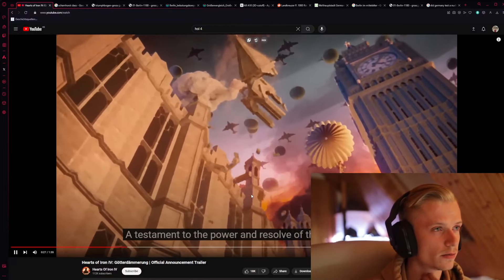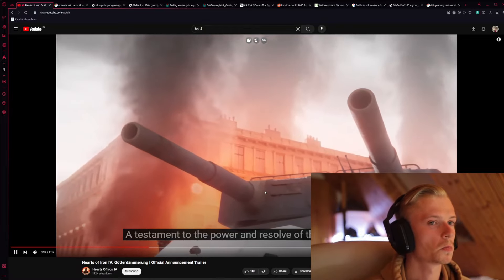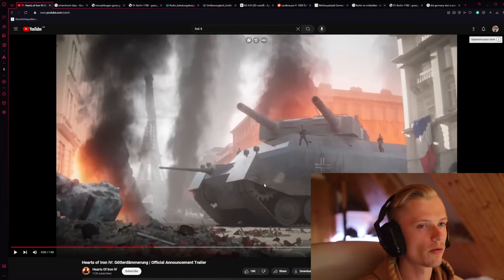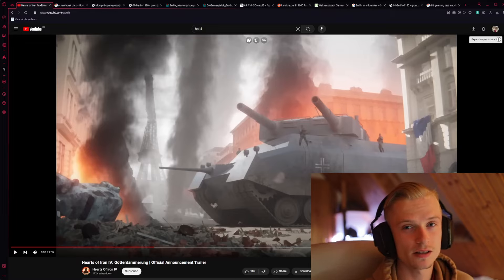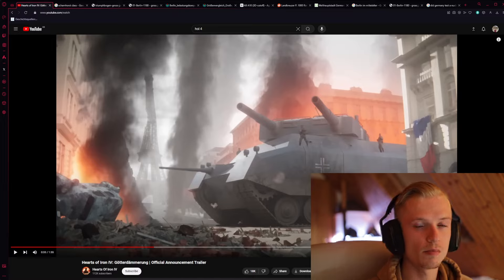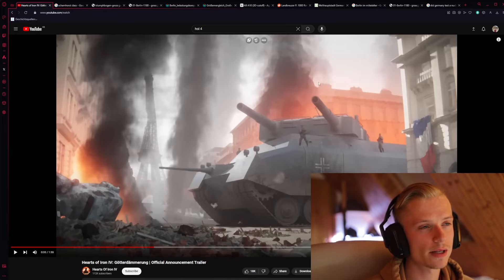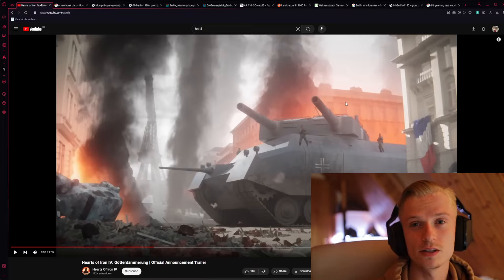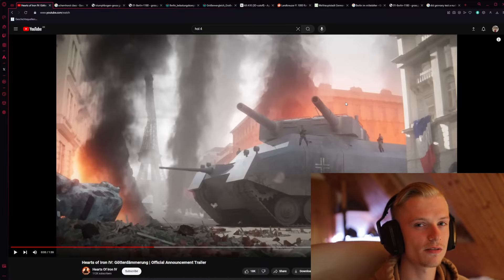A testament to the power and resolve of the German nation. This one here is actually interesting because, as you can probably think, it was never built — this is the P-1000 Ratte. But it existed on paper. Here you have a giant tank with two 28cm guns, actually the same ones used on the Scharnhorst-class battleship. And honestly it would have been of little use during the war, but he was a big fan of the design.